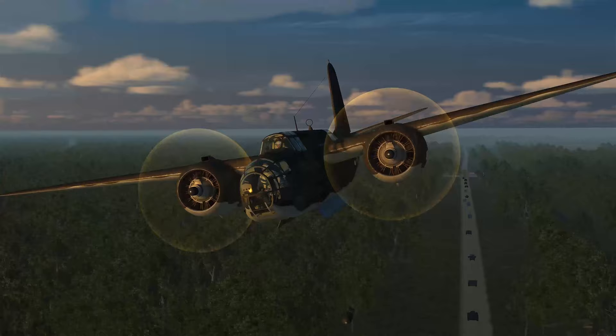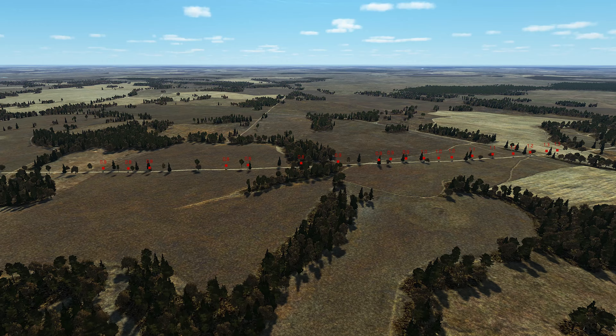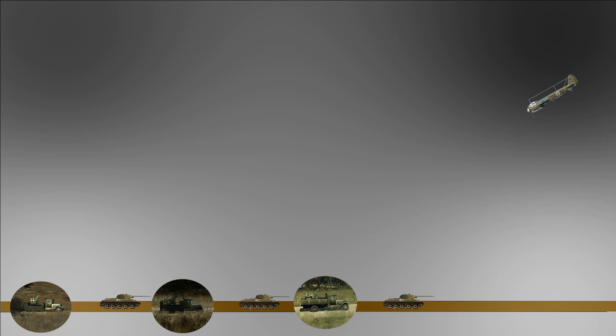This technique is being used a lot these days, but I see people doing it wrong all the time. There are two cardinal rules you should follow. The first one is: always attack the column from the rear. This is important because the default facing of most flak guns in tank columns is to the front.